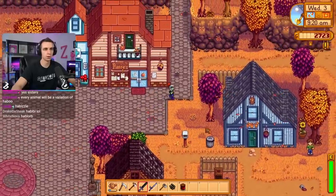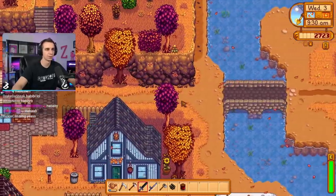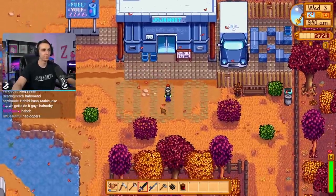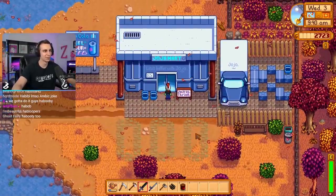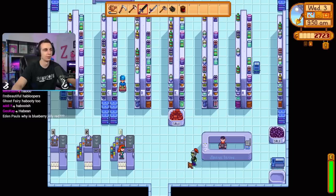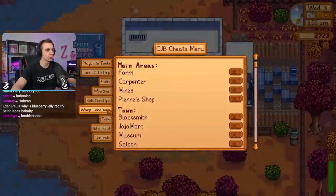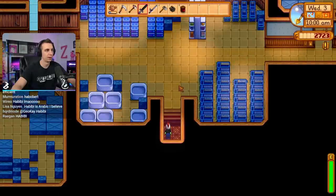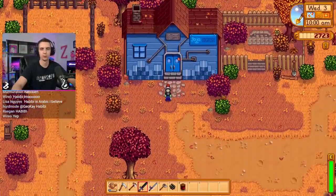I guess we'll check Joja Mart here again, see what's going on there. We do have the squire's helmet, which is super dope. Is anyone going to delete these paths? Dude, I feel like the first thing I would do is delete those paths - I am so tired of looking at those things, they're so ugly. And just the mine cart still. Guys, we have got to get this old crusty community center up here. I feel like we can do so much better.